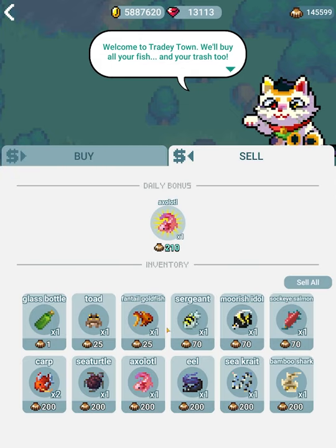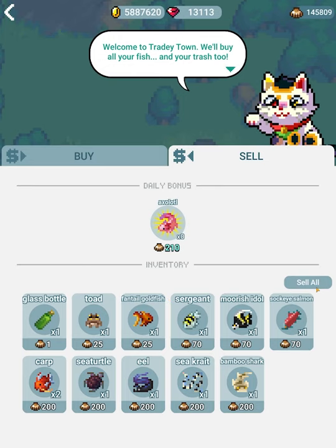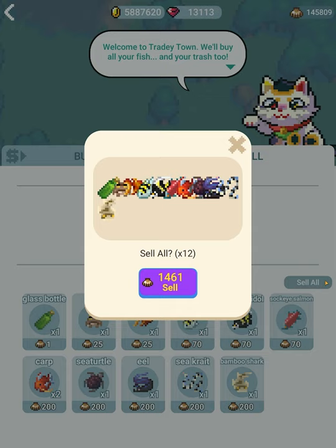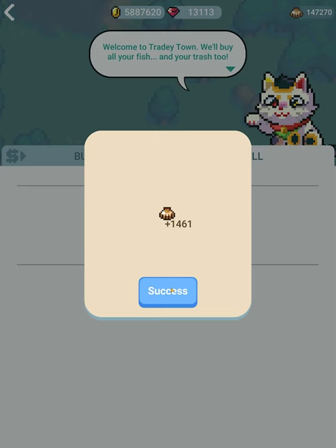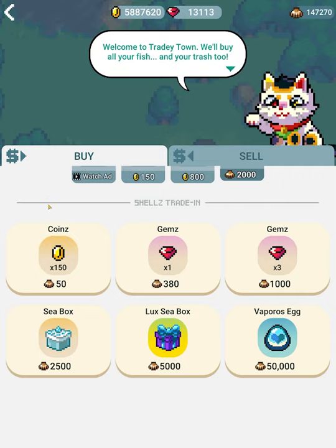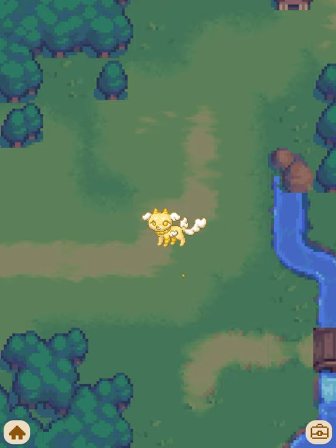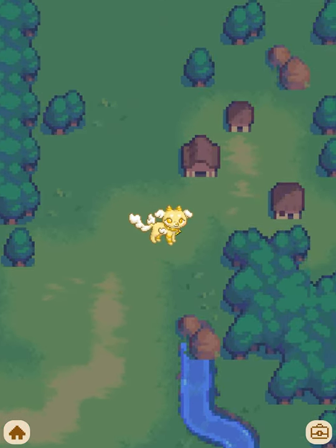We go to the town and press sell here, and you'll see the sell all button. What you'll want to do is check to see if you have the daily bonus thing first and sell that here — you'll get extra shells for that. Then press sell all, because if you press sell all without doing this first, it'll sell for regular price. So always check for that daily bonus first. We got quite a bit of shells — that's how fishing works!